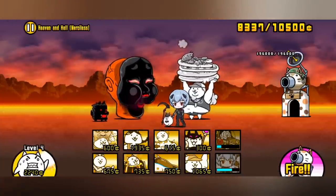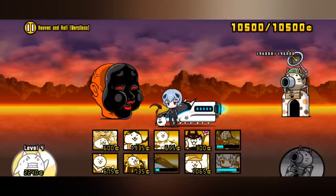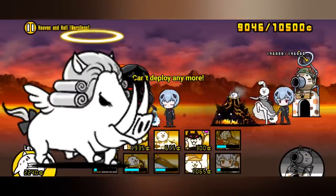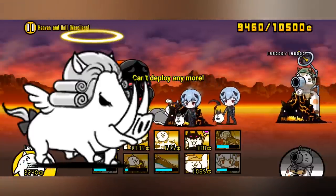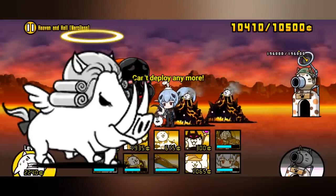Another situation where this cannon can be useful is with powerful enemies that have short range. One example is Borafim, who has humongous pushing power if not stalled with crowd controllers. However, if you use a crowd controller like Talented Sanzo and keep it slowed, but Borafim does push far into your units, you can just undo all of that progress with the Beaker Blast.